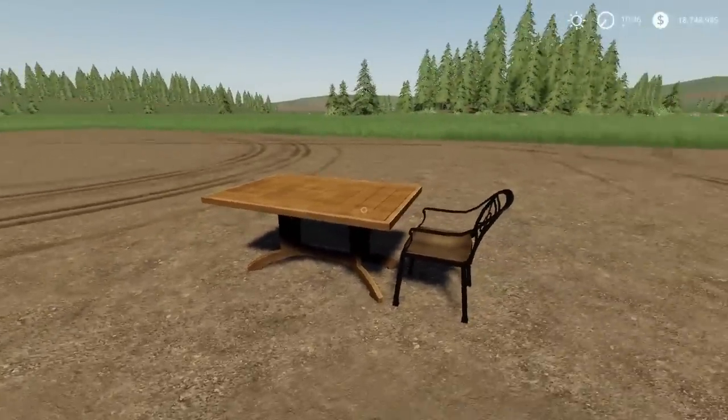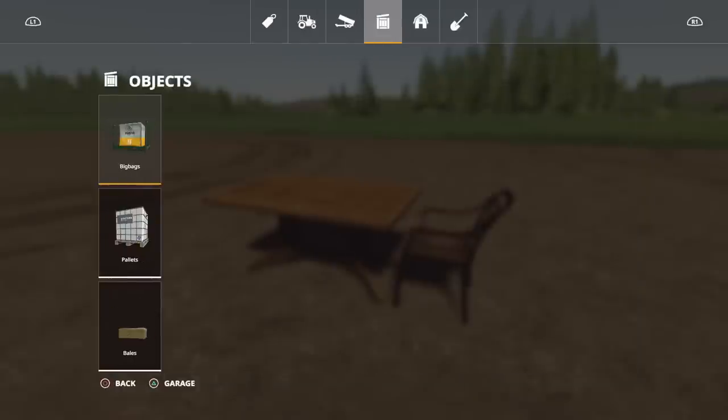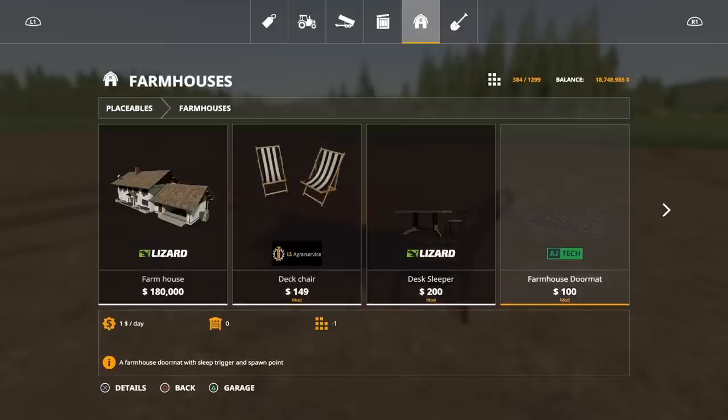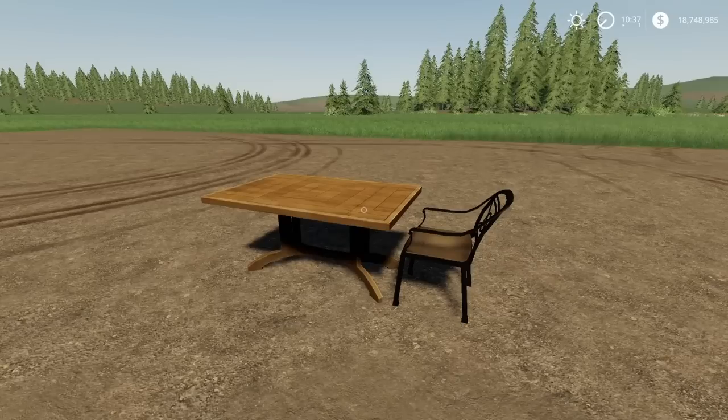You can't have many friends around when you use this one. You'll find it under Farmhouses and it's only 200 and one slot, which puts it in the same category as the deck chair and farmhouse doormats. If you don't want to spend a lot of money and you want a trigger somewhere on your map to sleep through the night, that may be the thing for you — the Desk Sleeper by Adub Modding.